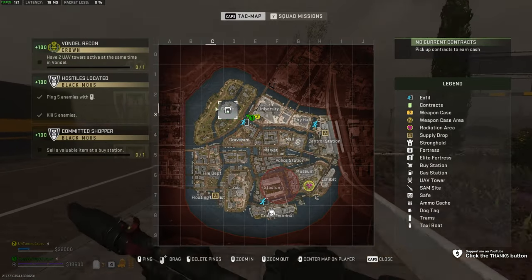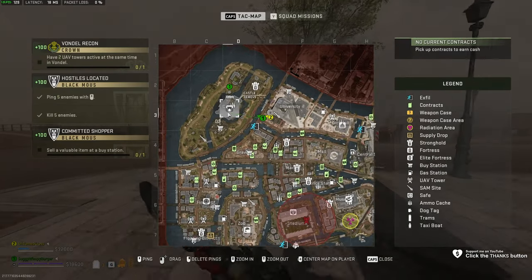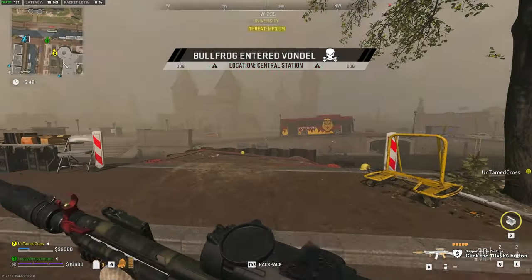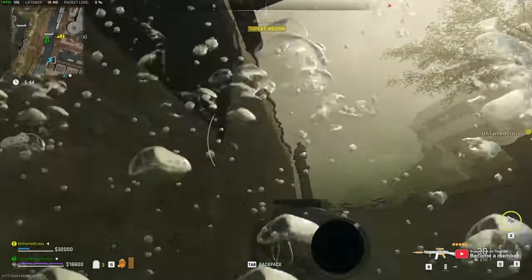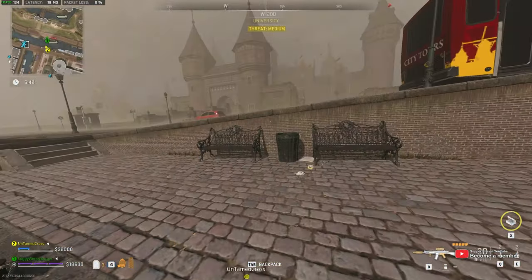The next detonating location on Vondel is over here on the far northwest side of the map in the castle. There are two possible spawn points in here, though do note you're entering a very heavily guarded area, so do be prepared for a few fights.